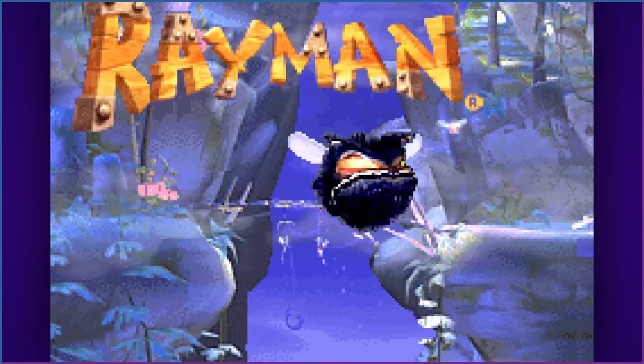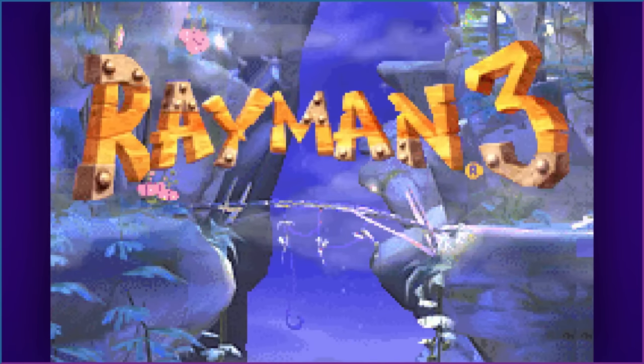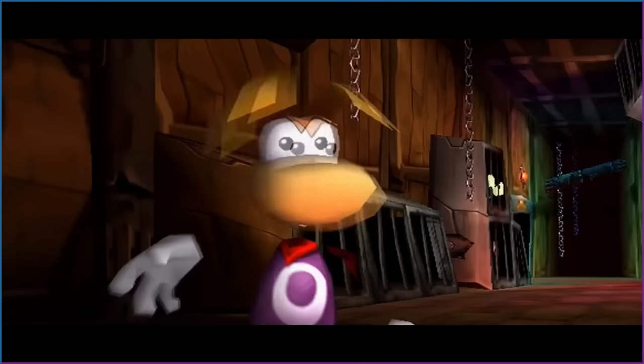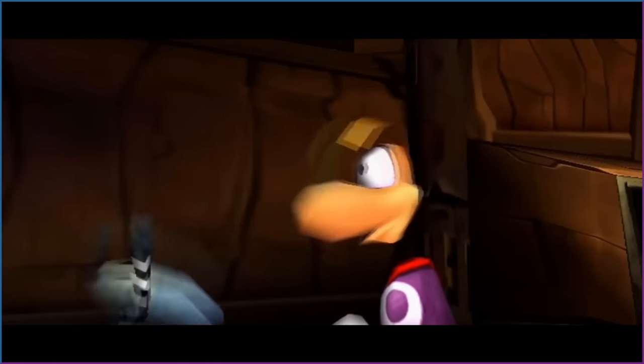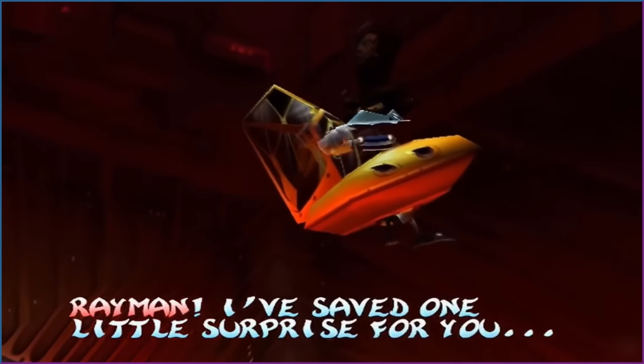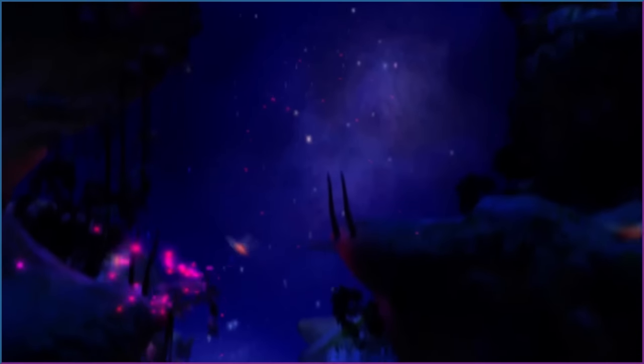Let's start with Rayman 3. Explaining how this game fits in with the rest of the series will be complicated no matter how I go about it. So last time, in Rayman 2, our hero defeated the Robo-Pirate threat. Their leader, Admiral Razorbeard, manages to escape at the last moment. From here, the full-blown sequel Rayman 3 Hoodlum Havoc begins. It starts with the Red Lums, which are energy spheres that, when frightened, turn into Dark Lums.